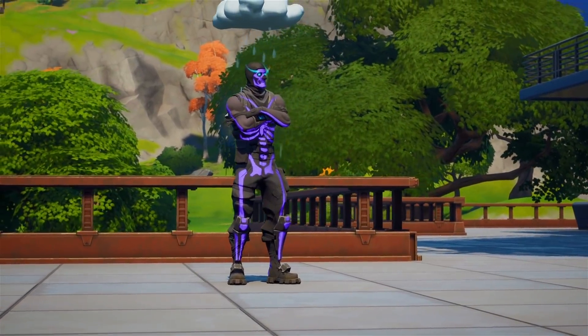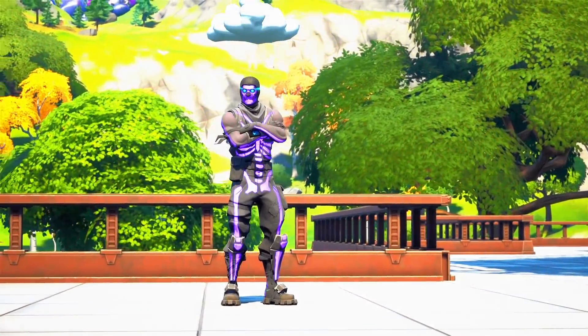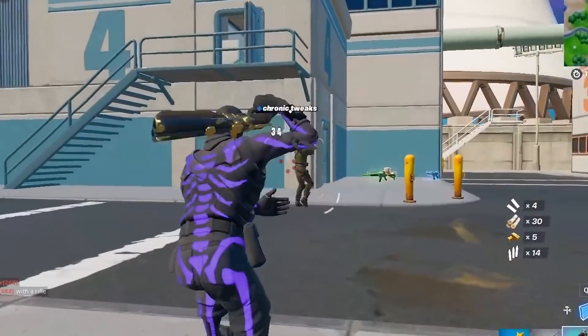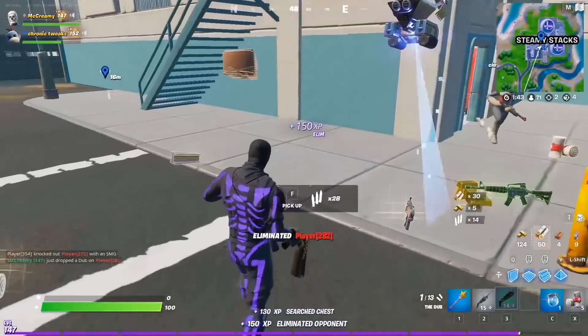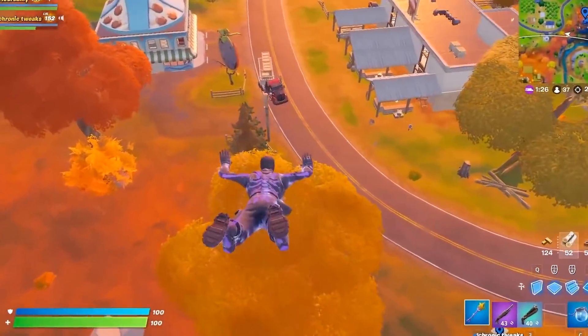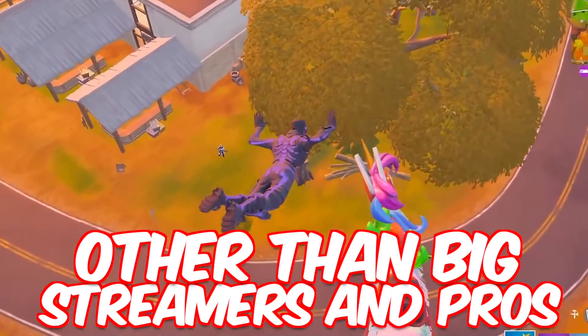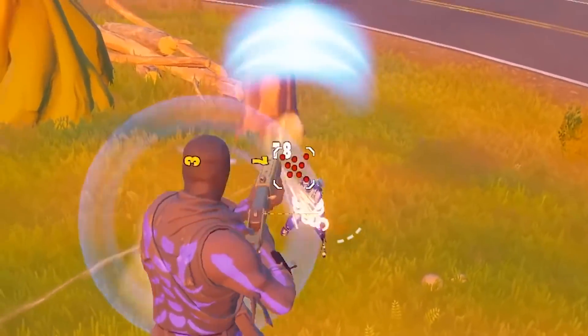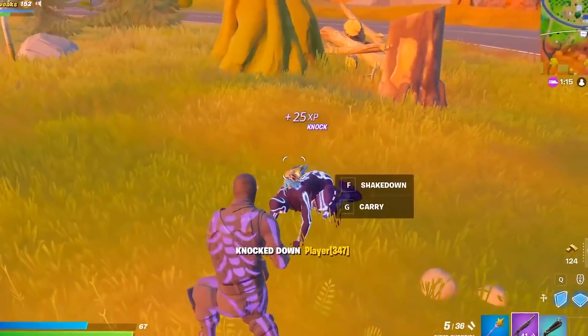S: Skull Trooper. The only reason the Skull Trooper makes this list is because it's one of the skins that used to be very popular and hyped back in Chapter 1. Then if Fortnite didn't give players who had the OG one the purple variant of it, I don't think it would have made the list at all. But I don't see people using any version of the Skull Trooper anyway, and that's likely because not as many people care about rare skins anymore since they all came back to the item shop.